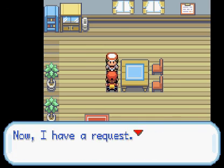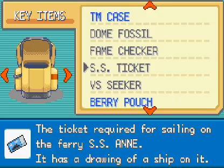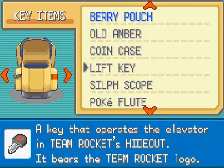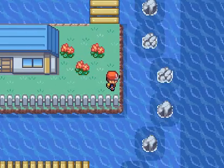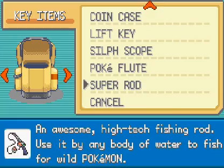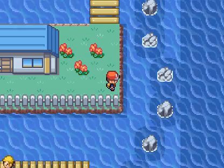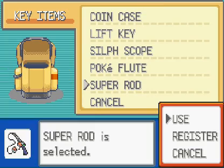This guy will give you a Super Rod, which with the Super Rod you can go ahead and get yourself a Kingler. Something I noticed is it's actually harder to get Krabby in this game compared to FireRed — I mean, compared to Blue and Green.